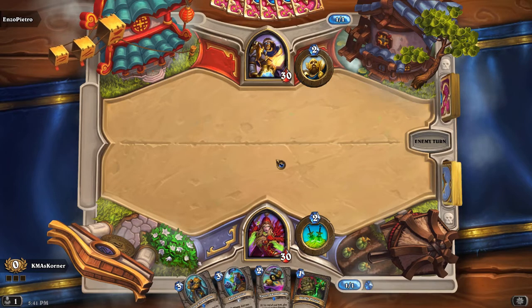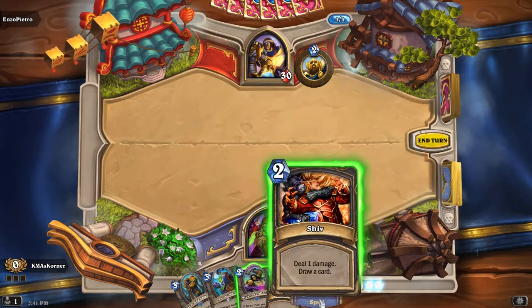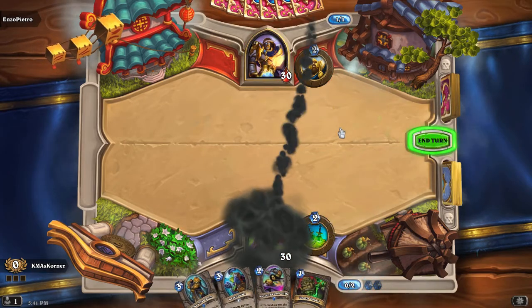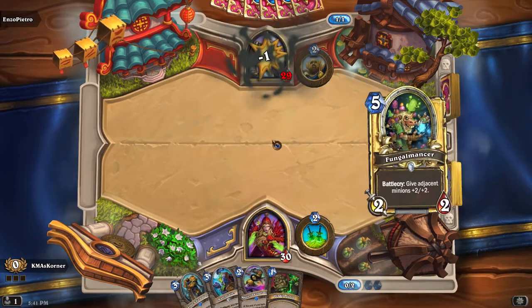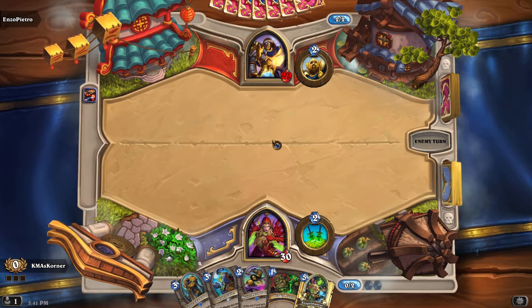So Enzo Pietro, please be a fast player. That was pretty good — deal one damage, draw card, we want cards. I've got him 1/30th of the way to his death — I bet he's afraid.